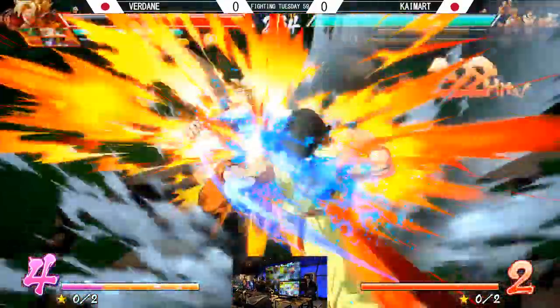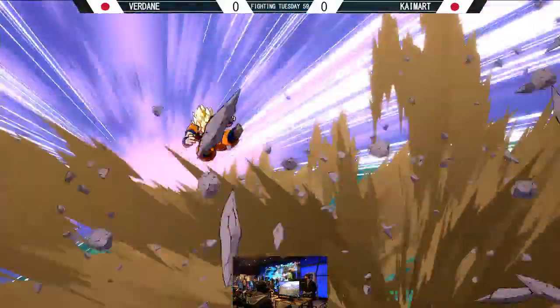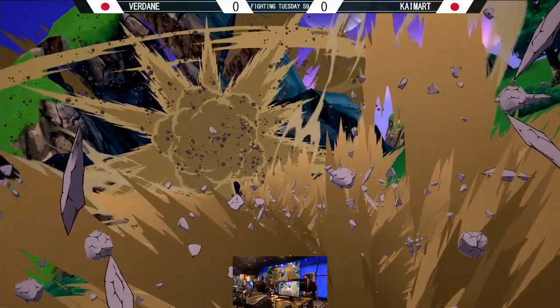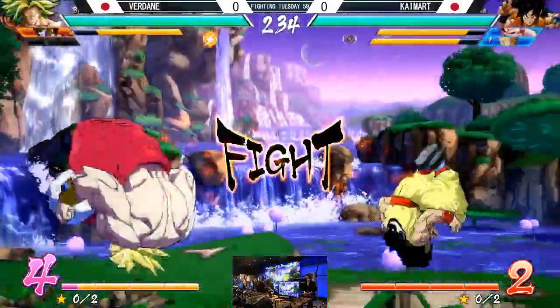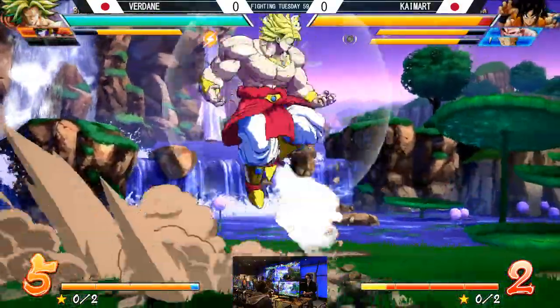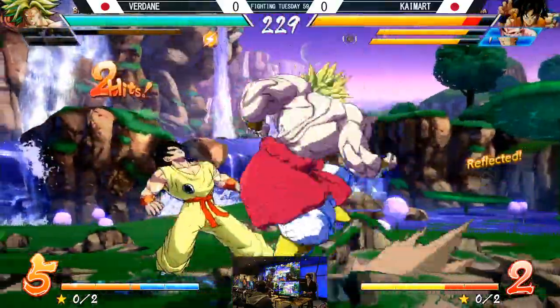Right into the 3 — not even necessary. Save the 1, save my 2 bars, get that 5-bar kill. Now you're left with just Broly and Cell. Both of these characters work really well together — the Cell assist does a lot for Broly combo-wise in particular, especially at the corner, especially at the wall.